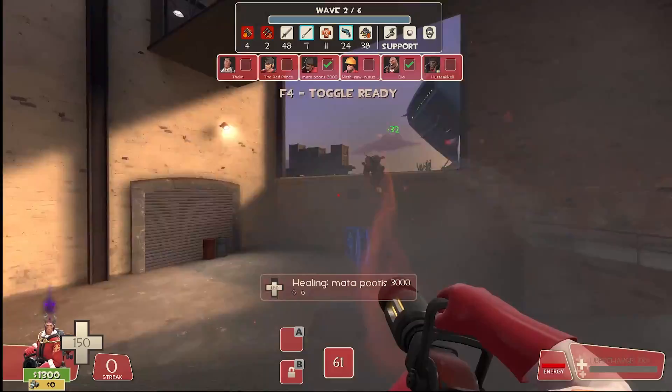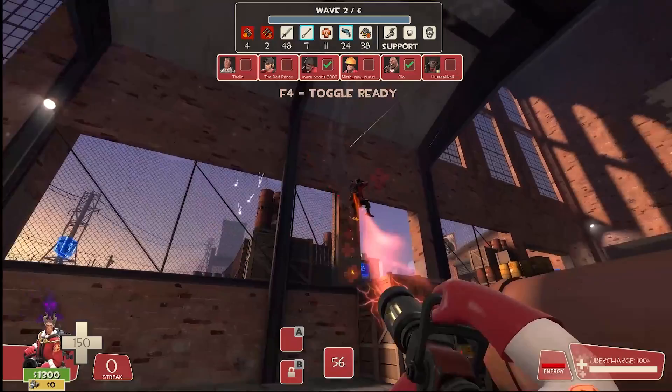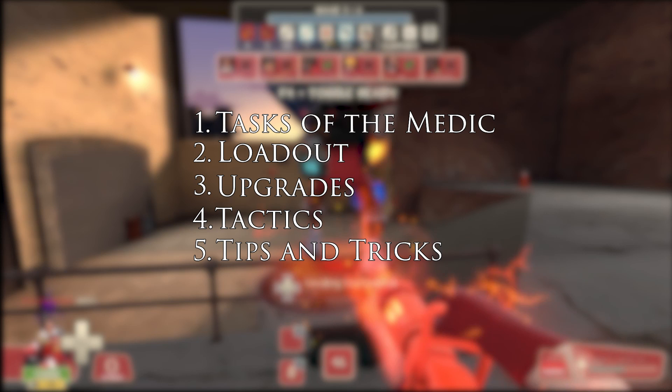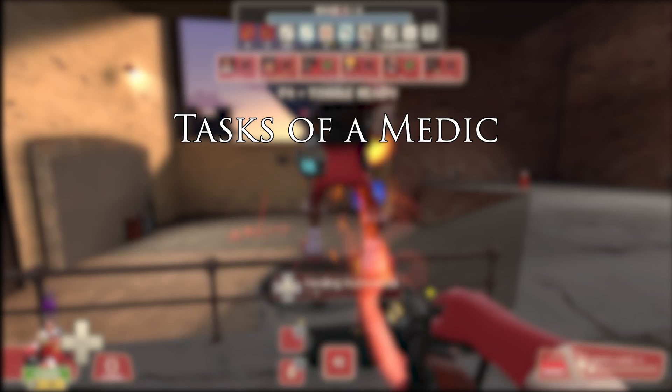But more on that in just a bit. This class guide is just like the scout class guide, structured in five sections, with timestamps in the description. First, the tasks of the medic. Second, the loadout choices. Third, the upgrades. Fourth, the tactics. And last but not least, tips and tricks. With that out of the way, let's start with tasks.